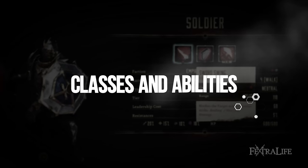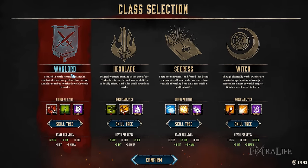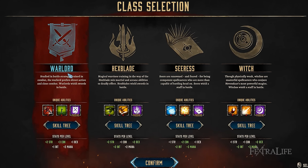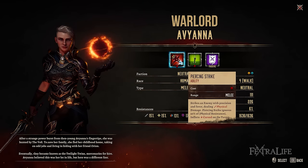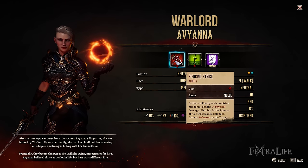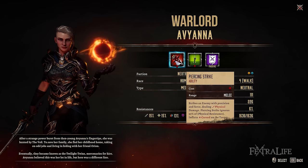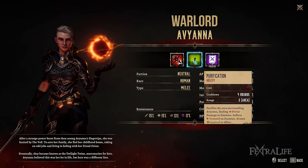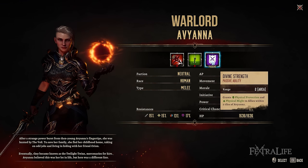In Disciples Liberation, you can only choose from one of four classes for Avianna: the Warlord, Hexblade, Cirrus, and Witch. Should you wish to try out the other classes, you can reallocate your skill points in Ilion. Warlords specialize in dealing burst damage up close with a sword. Their unique abilities are Piercing Strike, Purification, and Divine Strength. Piercing Strike allows them to deal great physical damage by ignoring a large amount of physical resistance, and also inflicts Curse which reduces the target's HP recovery. Purification deals Divine damage against enemies while granting Inspired to allies within Avianna's range. Divine Strength is a passive that raises the ally's physical resistance and damage.